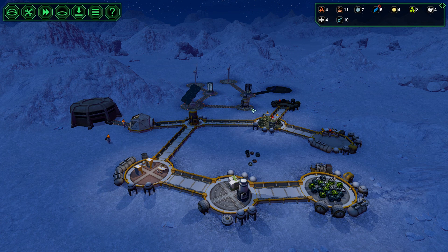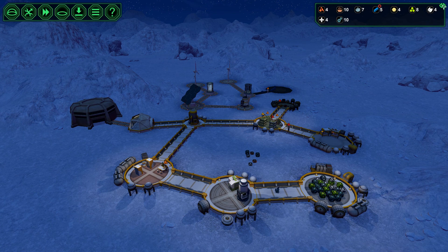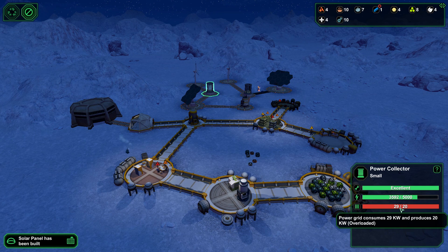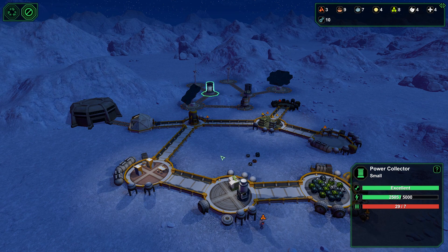Guys, before we get into another power cut situation, I think we're going to leave it there. We are slowly improving, which is nice. We've only had one power cut so far. We could possibly be going into a second, but if I shut down the med wing we should hold out longer. The wind is picking back up so we should be generating power — we're almost producing more than we're using. We've got a bigger solar panel now. If you liked this please hit the like button and subscribe — see you in the next one, bye!